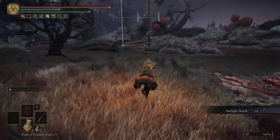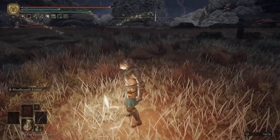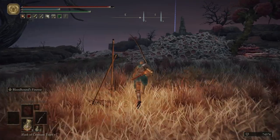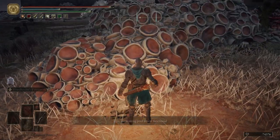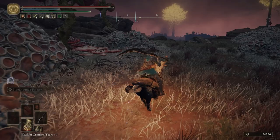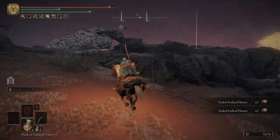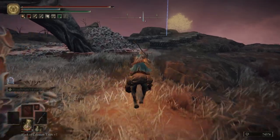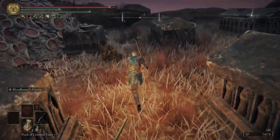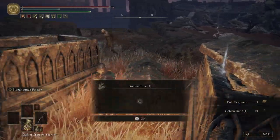Right over here we can get ourselves a Starlight Shard. Then we can turn around and get ourselves a Grace. Not going to hop on Torrent just yet — we're going to activate a Summoning Pool. Now we can hop on Torrent, head southwest. I like to take out all these enemies first, or else they're going to get in the way of us fighting the troll here in a minute.